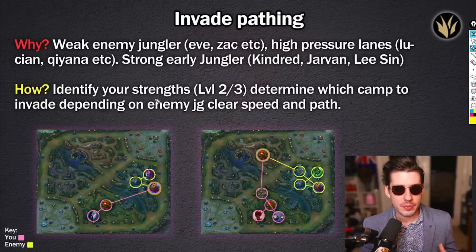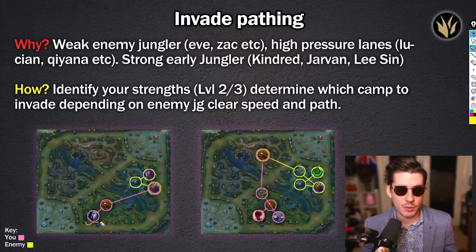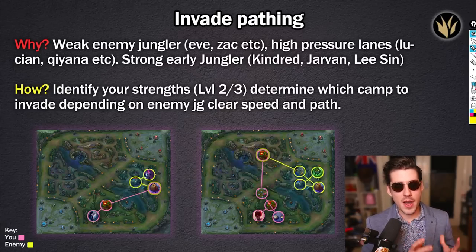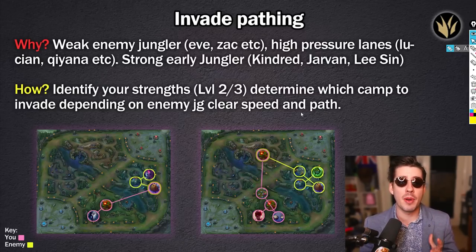How do we actually do it? It's really simple. Identify what type of champion you are — a level two champion like Kindred does a level two path, going from red straight to the Gromp to fight Evelynn. A level three champion hits level three first, then fights where the enemy jungler is on their buff. Determine which camp to invade depending on the enemy's jungle clear speed and path — if the enemy starts top side, you adapt and invade them on the bottom side. See where they're starting, look at who's leashing, find them, and adapt to pull off that invade.